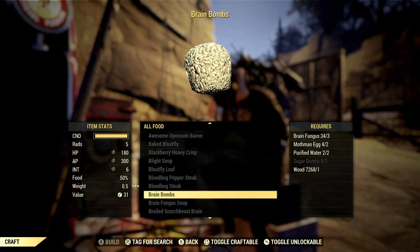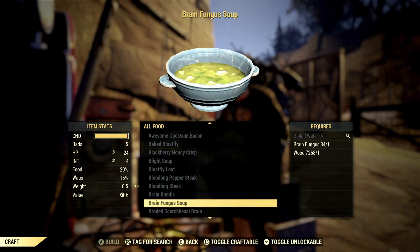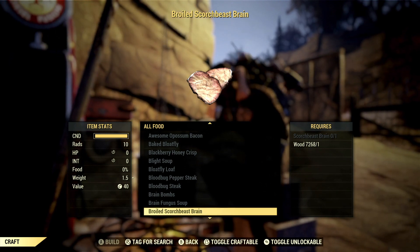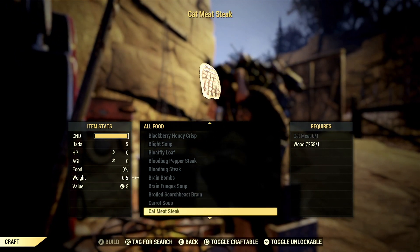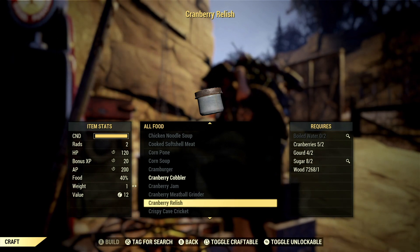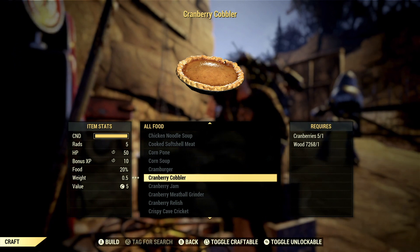After you have your unyielding armor on, go to the cooking station. You want to cook either brain bombs — it boosts your intelligence by three, or by six if you're a herbivore — or brain fungus, which boosts up to four for herbivores or two otherwise. You could also eat a broiled scorch beast brain, normally plus three or plus six if you're a carnivore. After eating one of those, either cranberry cobbler or cranberry relish will stack on top, giving a bonus XP buff for twenty minutes with the relish or ten minutes with the cobbler.